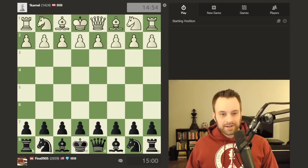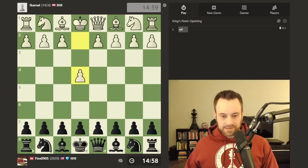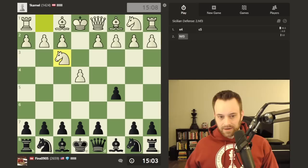Hey guys, this is John and welcome to another Climbing the Rating Ladder video. I'm playing a player rated 1424, this is a 15+10 game, I have the black pieces. I've had white in my last few Climbing the Rating Ladder games so let's play a Sicilian here.